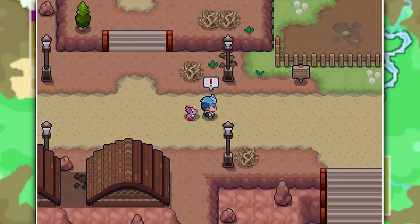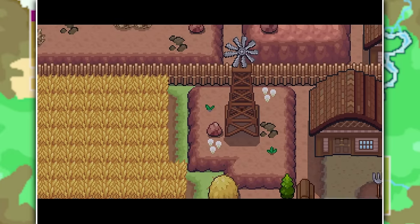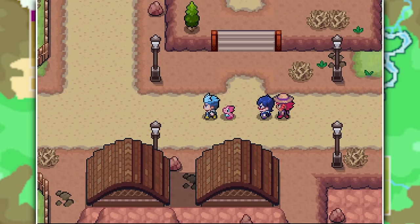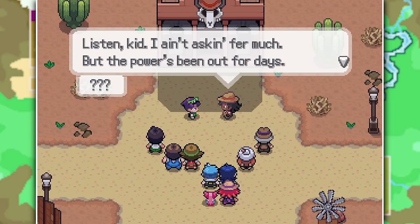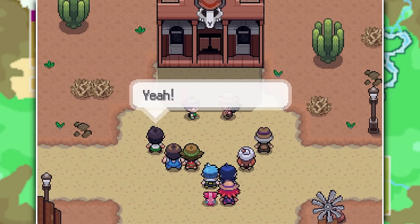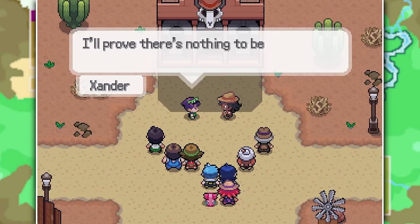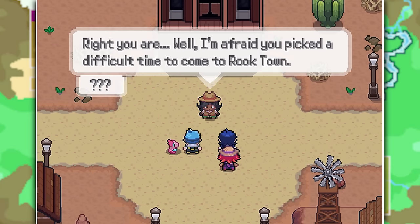We enter Rooktown and immediately run into our two rivals again, who congratulate us on the Alter Pokemon takedown. Rooktown is a desert town that feels very deserted and quiet - something just doesn't feel right. Walking to the town square, we see all the residents arguing about a power outage. A purple-haired kid turns out to be the son of the guy who owns the power plant and the Altair Corporation - definitely someone you don't want on your bad side. He heads back to the power plant to check the problem.